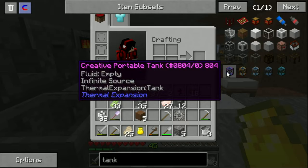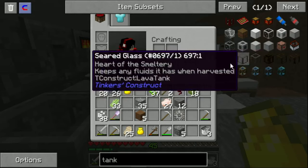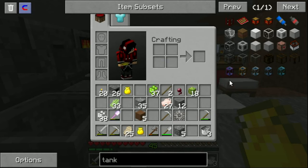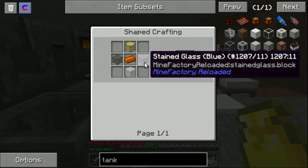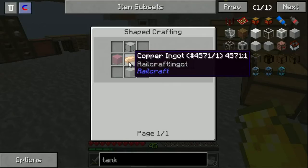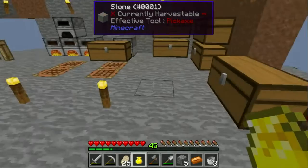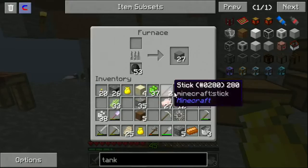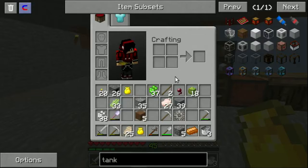Now we just need a bucket or two. I want to make a portable tank — a tank with an infinite source. Can I make a tank? I want to make a portable tank that holds 8,000 buckets. So after making this tank I need a copper ingot — and can I just use normal glass? It's a copper ingot from Thermal Expansion so it could be from any mod. Do I have any sand around here?